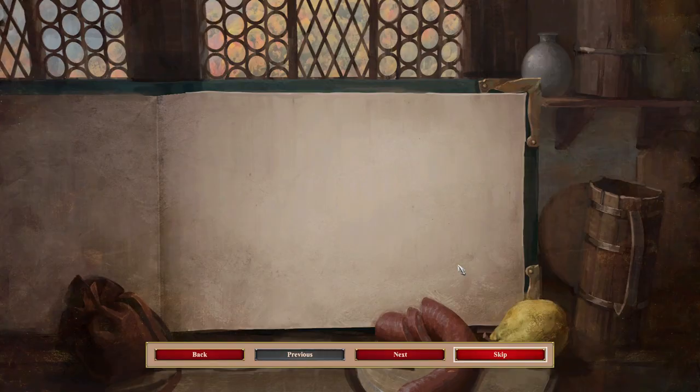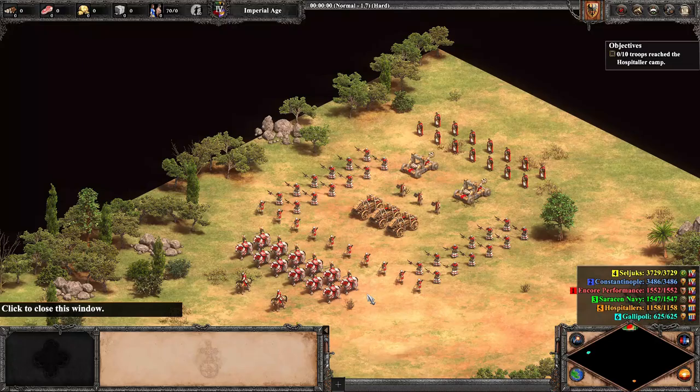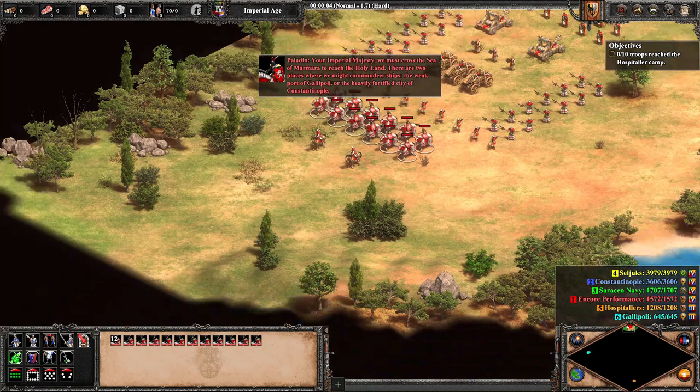We begin our fifth mission, Barbarossa's March, without any villagers, and will not be able to gain any throughout the mission. It's a simple point A to B mission with a rather large army, and not only are our forces quantity, they are also quality — Elite Teutonic Knights right beside Paladins and Siege Onagers.